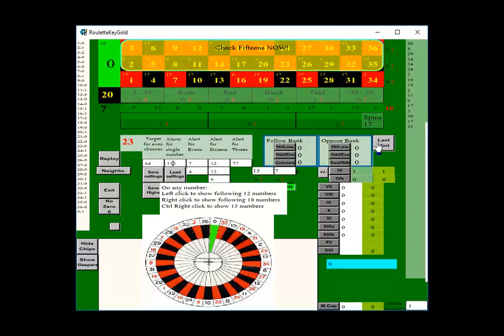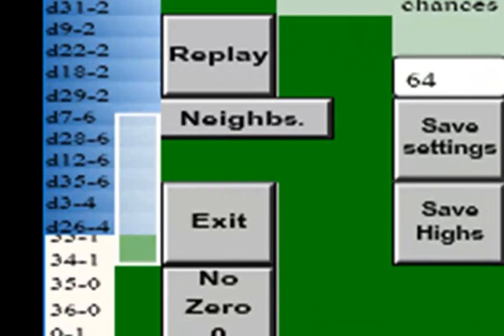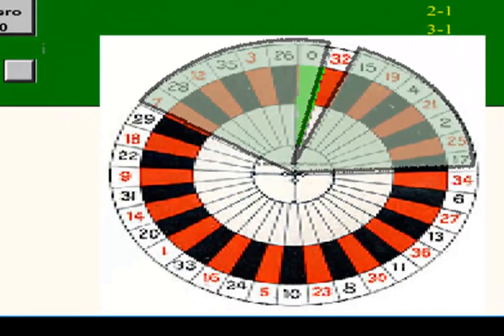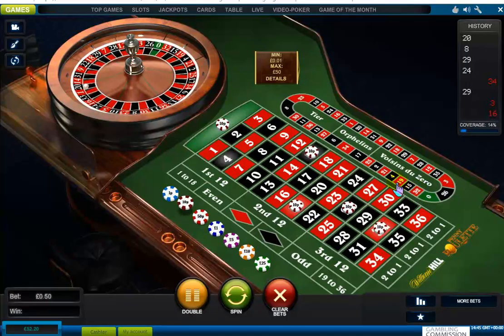On spin 17 I get another alert to check the 15's. I left-click on the Neighbours button, then left-click on the blue column, and it shows me that all the numbers following number 7 have slept 6 times. To find those 15 numbers, I CTRL and right-click on the 7 on the wheel, and that shows me the numbers to bet on — which wins immediately as, coincidentally, number 7 comes in.